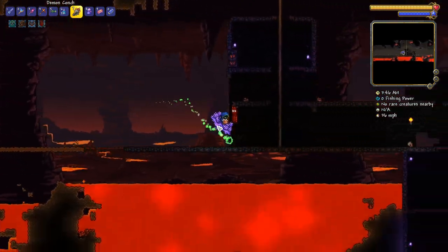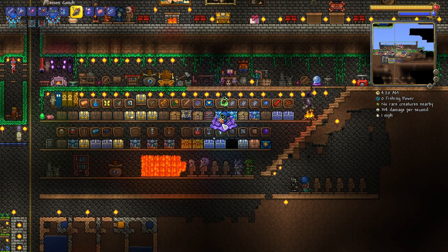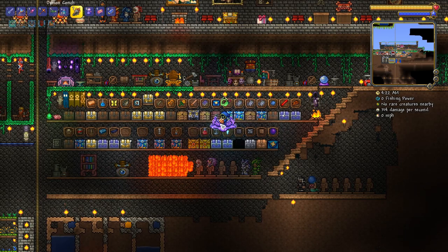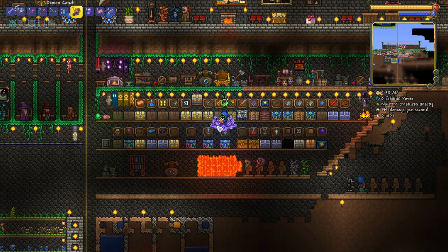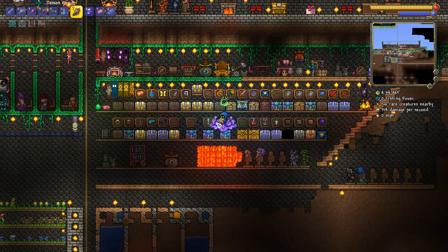The place the Demon Conch teleports you is directly under the world spawn point. And that's it - that's all the Demon Conch does. It is just a nice quality of life item. If you don't know how to fish in lava with the new versions of Terraria, I have a video on that, so don't forget to check it out.